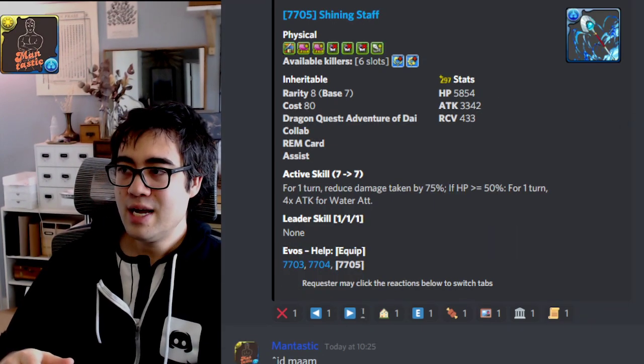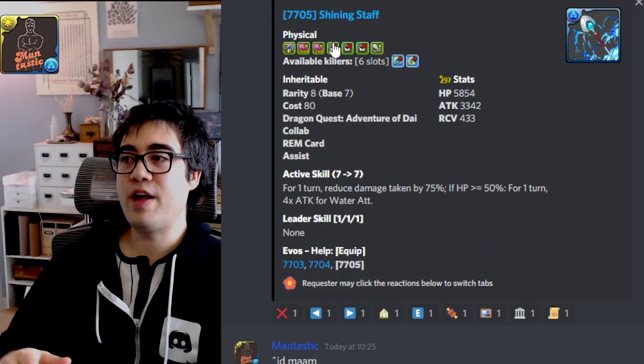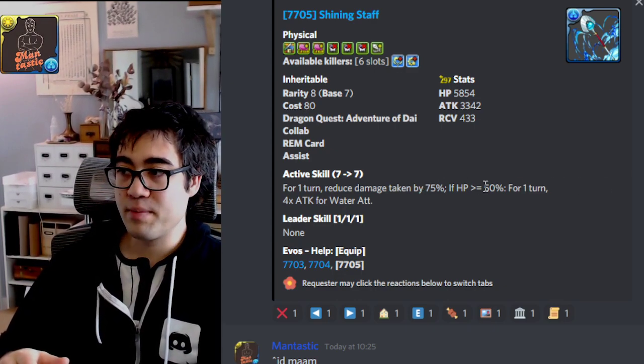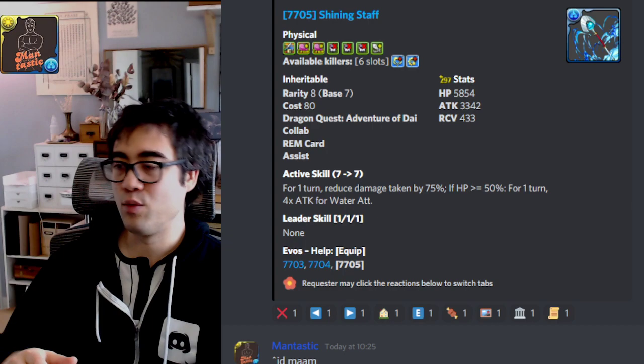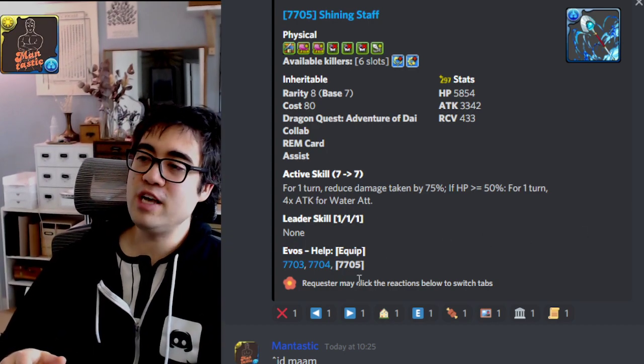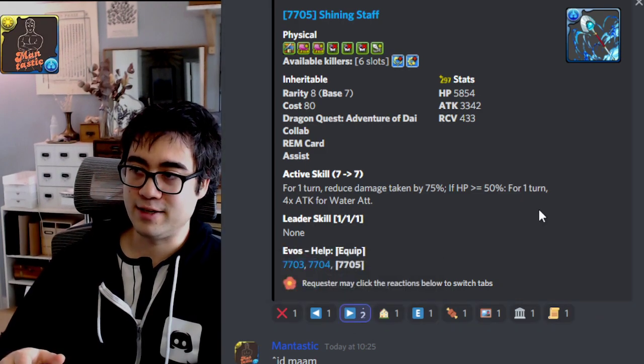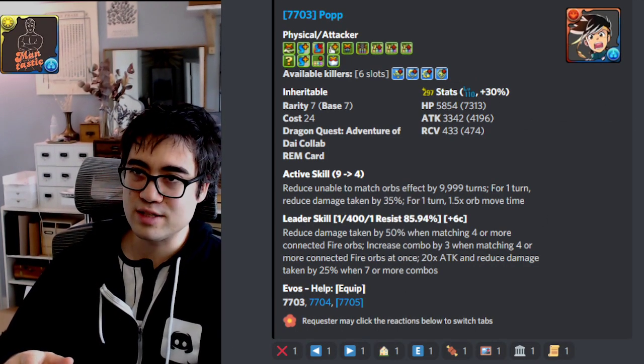Their weapon assist gives you two team health and 60% poison resist, which is cool, plus 75% damage reduction. If you're above half health, you get four times attack for water. It is cool, but their base form is really just going to be the form that gives you the most value overall. If you had a single copy, I would only truly consider their base form.